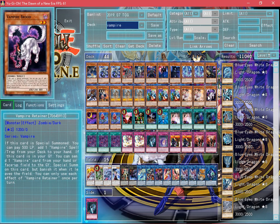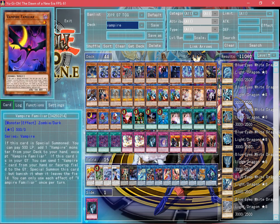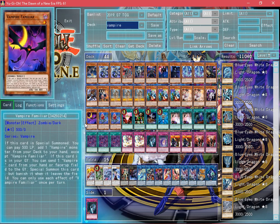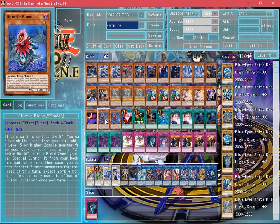We're using 1 of the vampire search engines, which is Vampire Retainer — Vampire Retainer actually searches the vampire spell and trap cards. And we're using 1 Vampire Familiar, who searches the monsters. And 2 Glow Up Blooms.